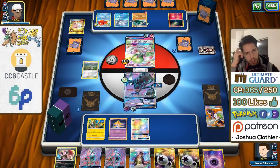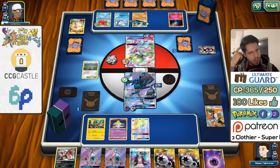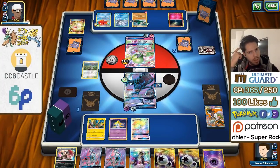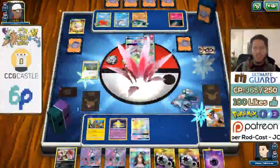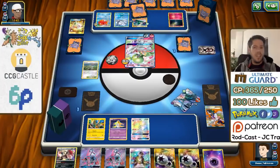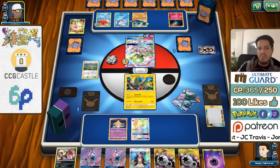My opponent found the knockout. Does he have N? If he doesn't have N, he loses. If he does have N, I could maybe still have a chance — but he doesn't have N. So we win.